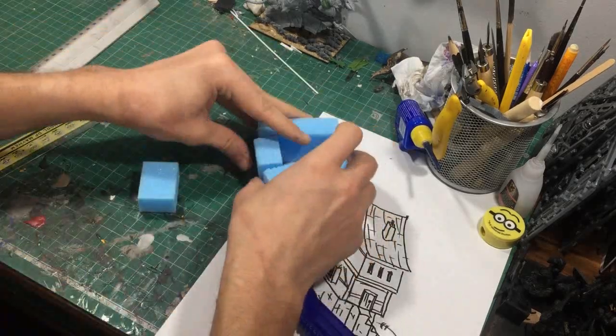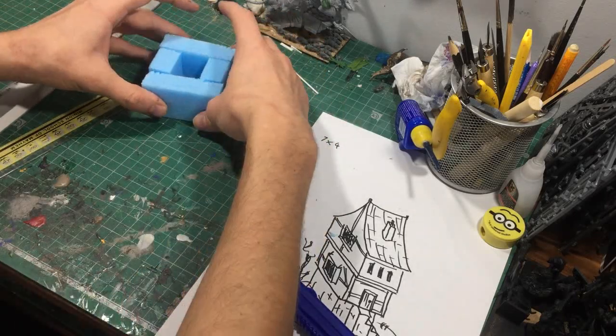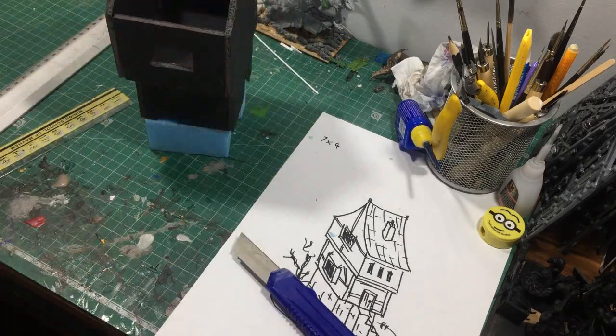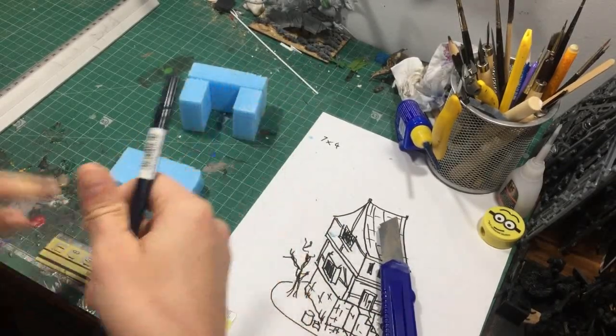Here I'm just cutting down the four walls, taking into consideration the thickness of the foam. You can see as we add successive layers on top they get wider and wider, forming a nice inverted Russian doll style foundation for the building.